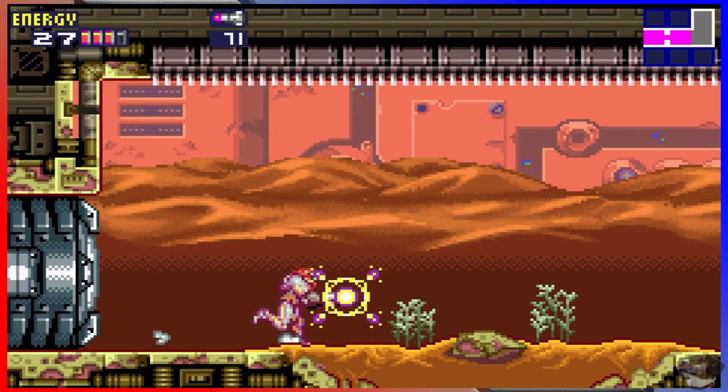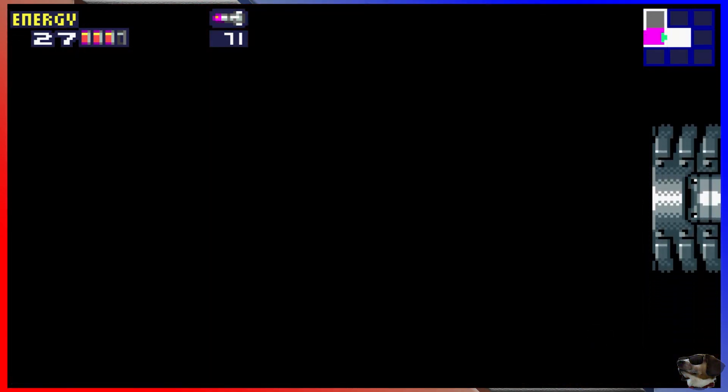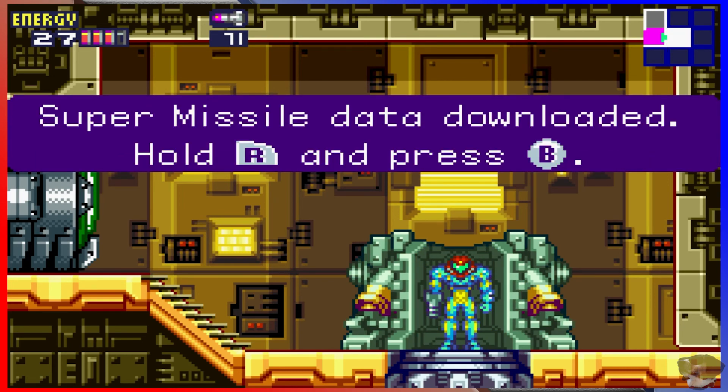This looks like a boss room. Yes, that's a boss room. Oh look — we just got a power-up! You know what that means, Patrick? It means there's gonna be a boss fight — which means it's time for the next episode! Oh yay, yay, yeah!